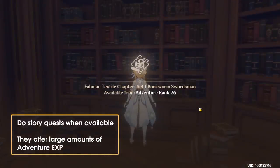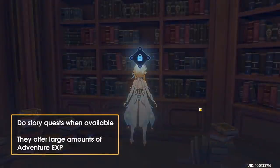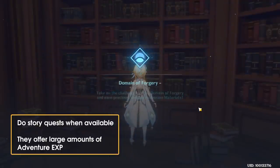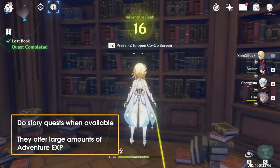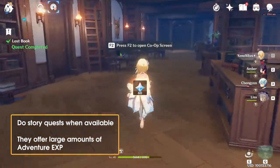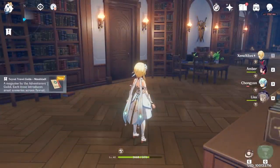Next is how to increase your Adventurer Rank. A major source of Adventurer EXP will be completing the main story quests. Following the main story will periodically award chunks of Adventurer EXP, so be sure to complete the story quests as they become available. However, you will eventually run into bottlenecks — main story quests have their own Adventurer Rank requirements that can't be sustained by completing the main story alone.